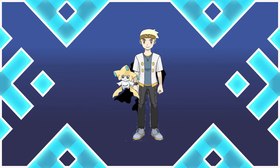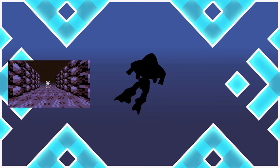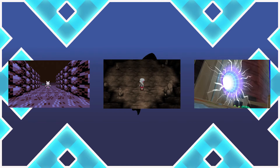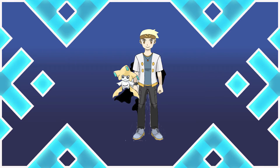Before I move on, I just want to briefly cover Mewtwo's in-game locations, those being Cerulean Cave in the Kanto games and Unknown Cavern in X and Y, as well as the Ultra Wormhole in Pokemon Ultra Sun and Ultra Moon. Now with that out of the way, let's move on to Mewtwo's major appearances.